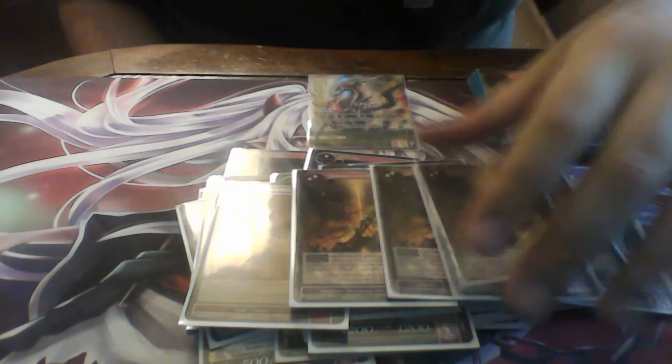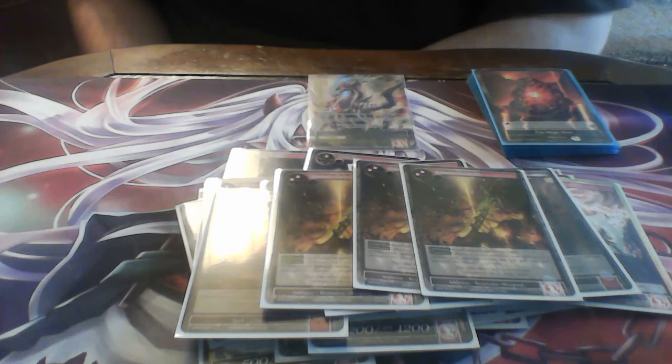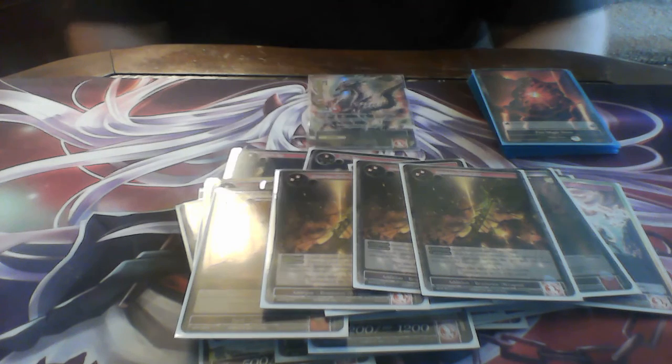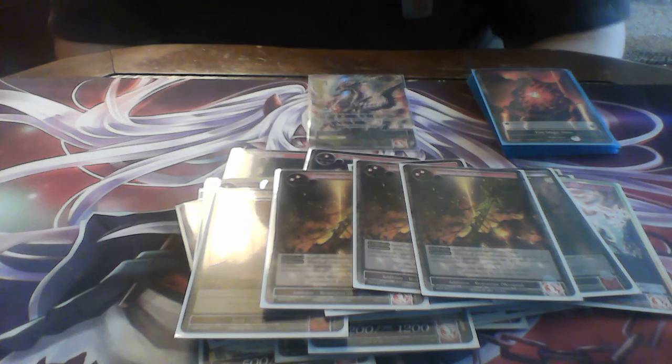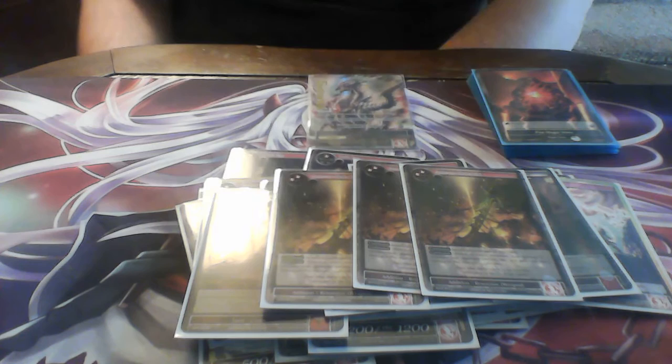Next our two-drop, Ane no Hakabari, is super good. It's an addition — basically an equip — that gives one of your resonators +400/+400. Then if that resonator does damage to another resonator, it inflicts that same damage to your opponent's life points as well. That's crazy and it definitely works with this deck, dealing just insane amounts of damage.